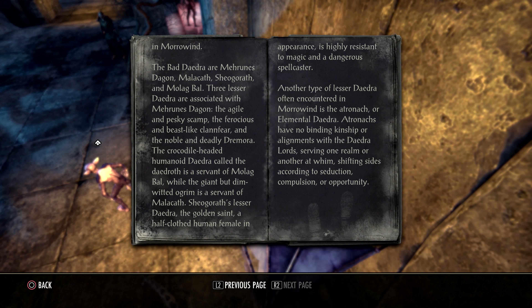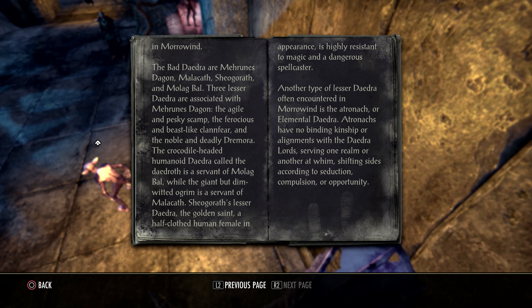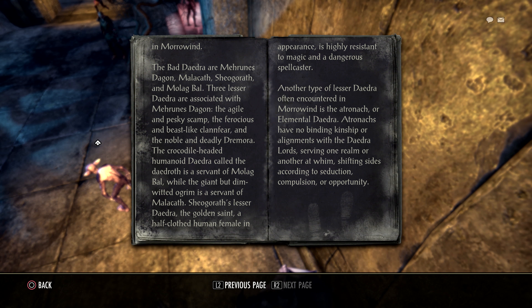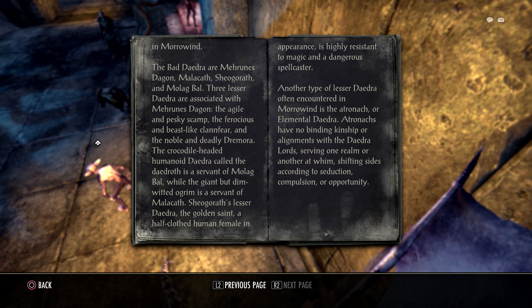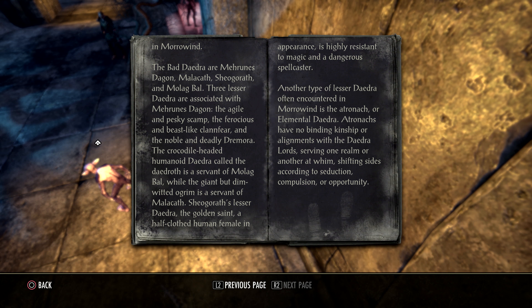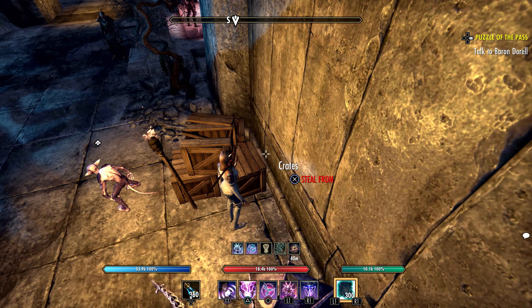The bad Daedra are Mehrunes Dagon, Malacath, Sheogorath, and Molag Bal. Three lesser Daedra associated with Mehrunes Dagon: the agile Scamp, the ferocious Clannfear, and the noble Dremora. The crocodile-headed Daedroth and the dim-witted Ogrim are servants of Malacath. Sheogorath's lesser Daedra, the Golden Saint — a half-clothed human female in appearance — is highly resistant to magic and a dangerous spellcaster. Atronachs, or Elemental Daedra, have no binding allegiance to any Daedra lord, shifting sides according to seduction, compulsion, or opportunity. Good to know.